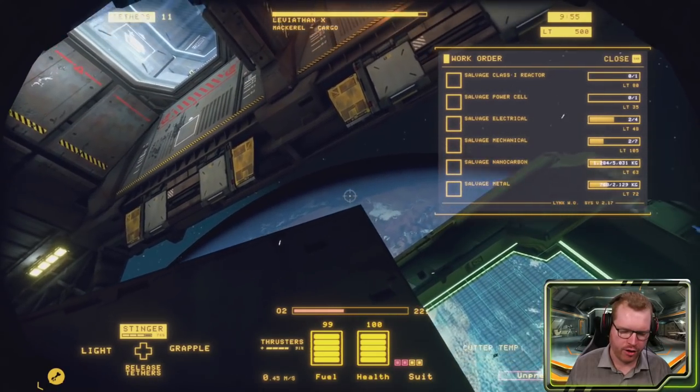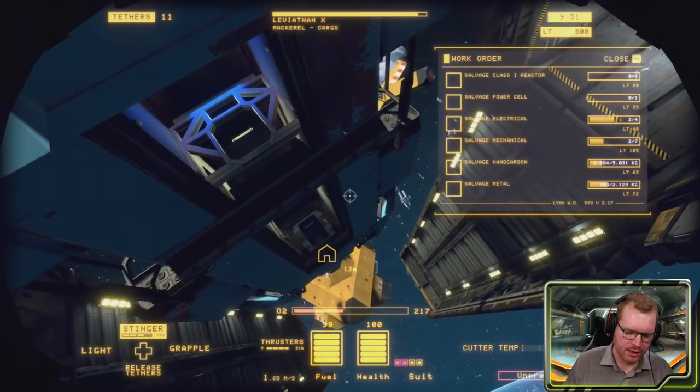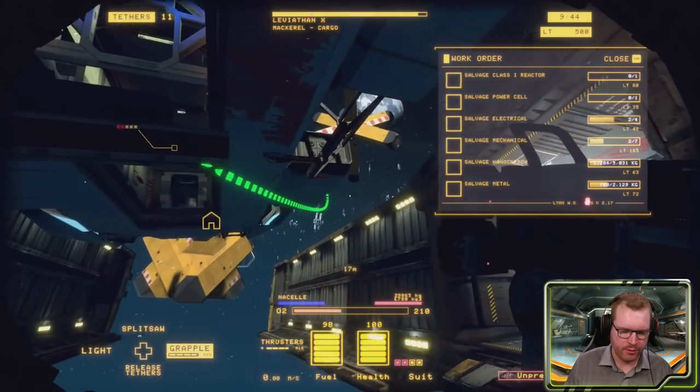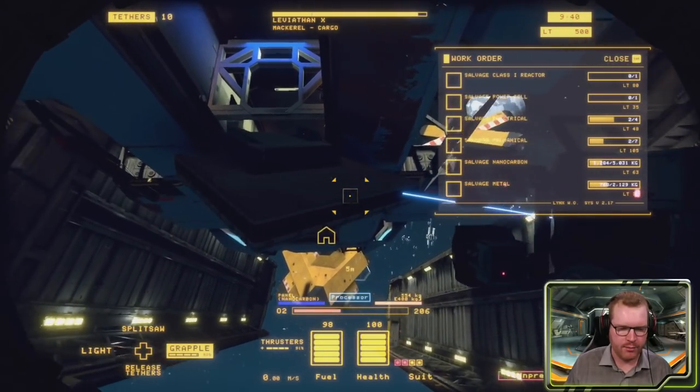We also need to keep an eye on our oxygen - we're still good for now. Our oxygen is the small bar you can see in the central lower part of the screen, slowly counting down from 215. And when that runs out, we need to go back and get more.